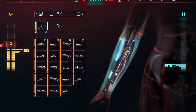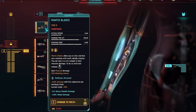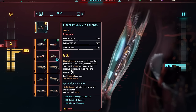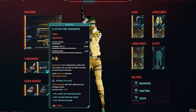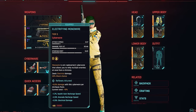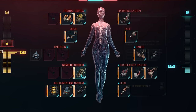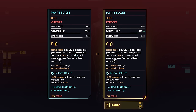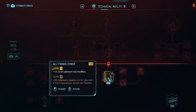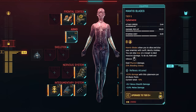Previous implants like mantis blades and monowires now have versions that attune to different attributes and builds. The basic mantis blades benefit from high reflexes, but you can go with an intelligence build and use the electrified version, or a cool build for the chemical version. The same goes for monowire — three versions exist. On top of this, every implant can be upgraded up to three times at legendary quality: basic, plus, and plus-plus versions. Each upgrade provides better stats, effects, reduced cooldown, higher damage, defenses, and so on.